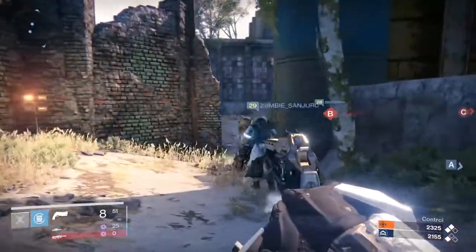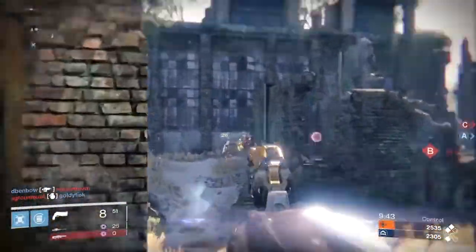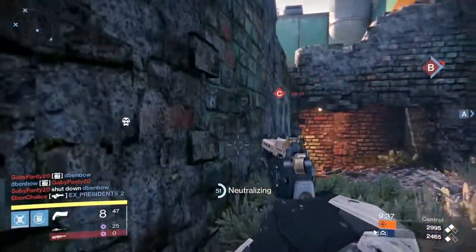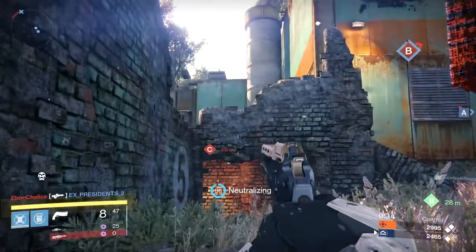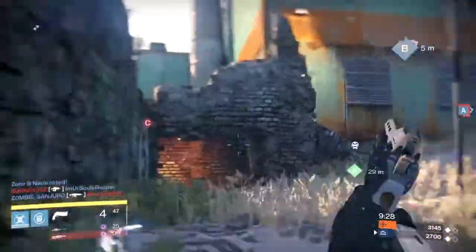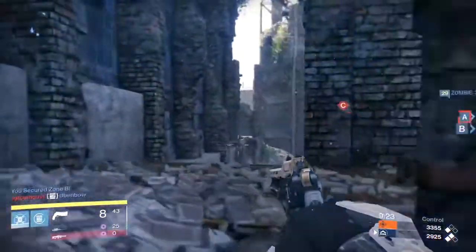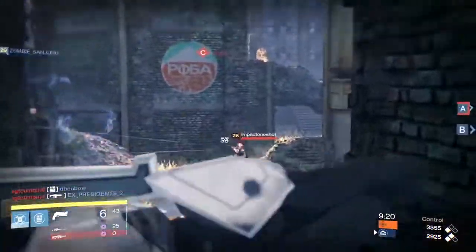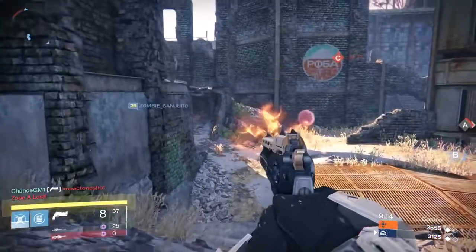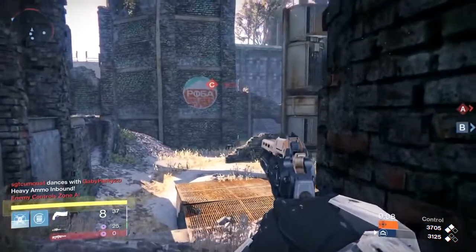Just yesterday, Destiny DB mentioned a weapon called Murmur, which begins as a rare quality fusion rifle that you can actually obtain from the new vendor Eris. Eris is a new vendor who will be introduced in the Dark Below expansion, from whom you will get your new storyline and missions. As you increase your reputation with Eris, you'll be able to obtain Murmur, and as you continue to increase your reputation, this weapon will actually transform into a legendary fusion rifle and gain an additional attribute, which is pretty awesome.